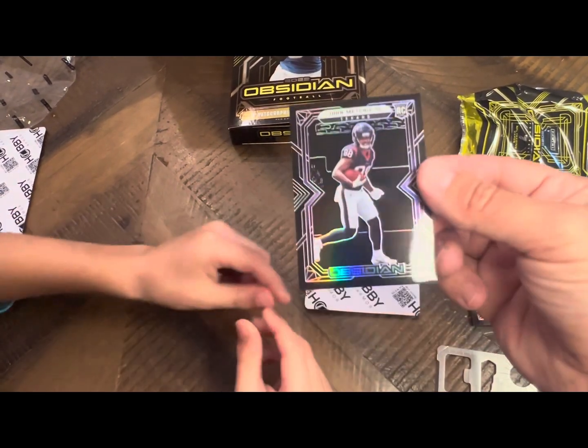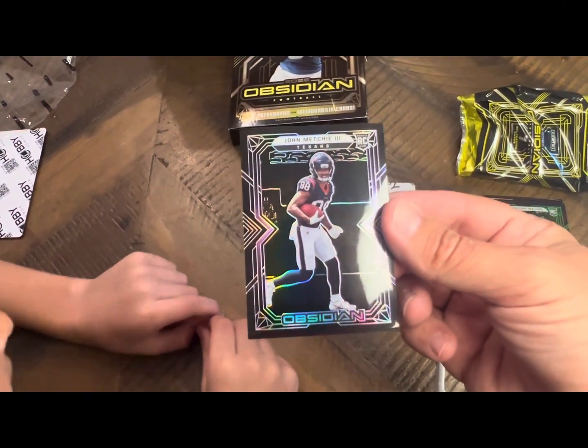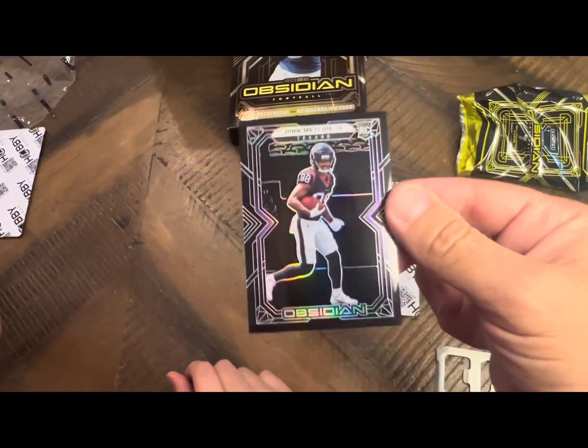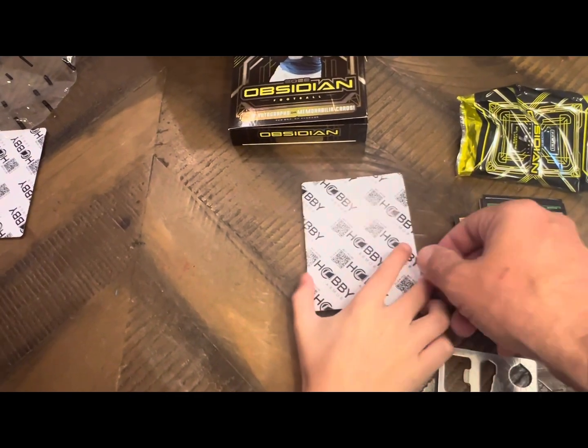John Metchie — he's a good target for CJ. It's numbered out of 100. Very cool, it's purple etched.